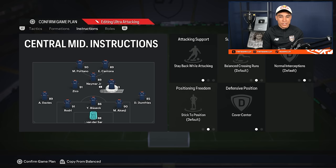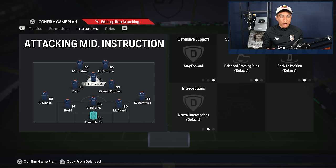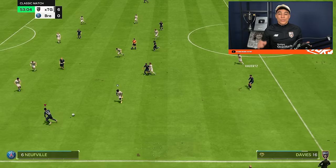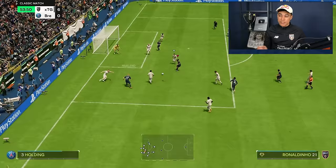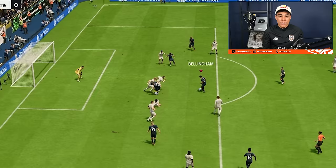The formation is pretty dynamic by itself so it doesn't really need many instructions. The stay forward is really important to be able to go in a quick counter-attack, because that is one of the strengths of this formation. As you can see in these clips, it all starts with the overlapping fullback.